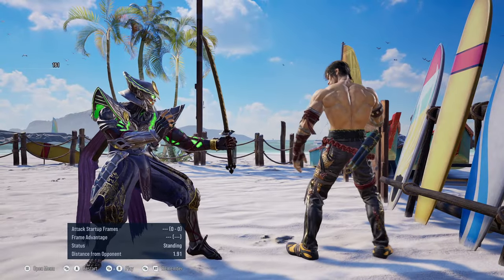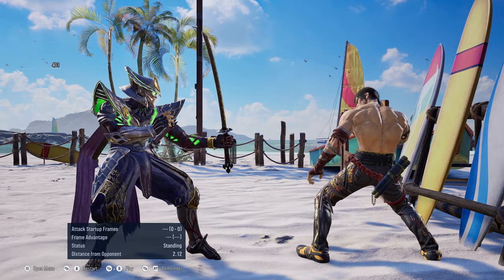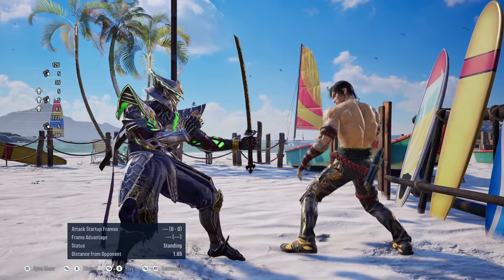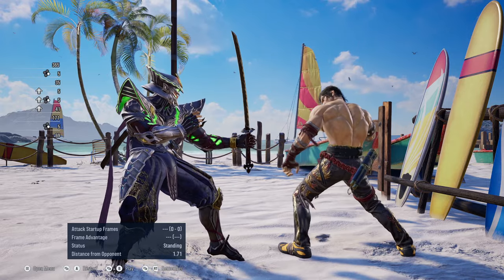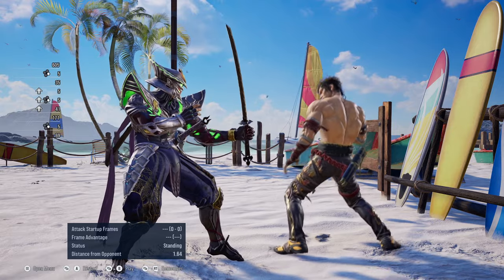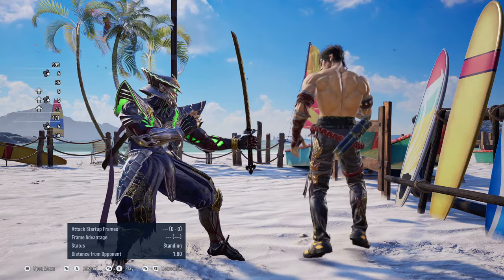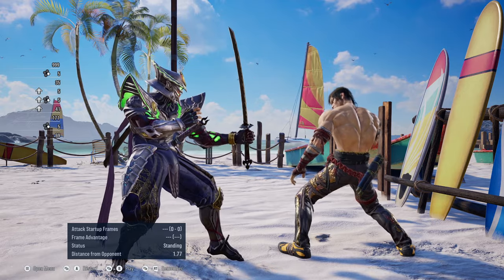The number one best anti-character against Yoshimitsu's oki setup is Law. His instant wall standing 4 while grounded gives him access to his backwards somersault kick, which actually has low crush properties over the samurai cutter. He is the only character who, while grounded and getting up instantly into a wall standing attack, has access to a low crush move against this particular setup.